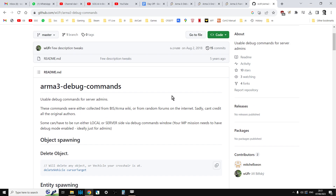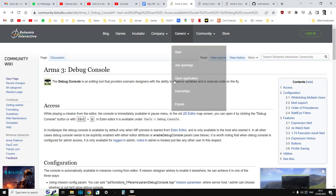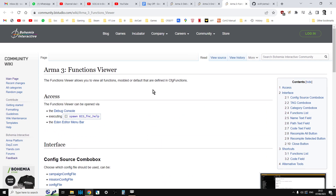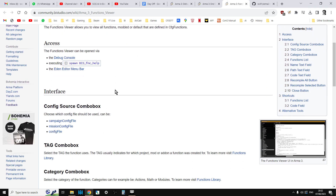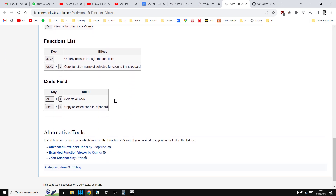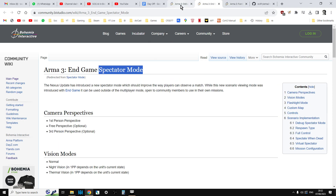In the description below this video, you'll find the link to the Arma 3 Debug Commands article, which is very good. I'll put a link to Bohemian Tractor's official wiki, which goes into real detail about the debug console. There's also the Spectator mode article — 'endgame' is just the update it came with, it's nothing to do with when you can use it. And then we've got the functions viewer as well, which is where you're putting commands into the debug console.